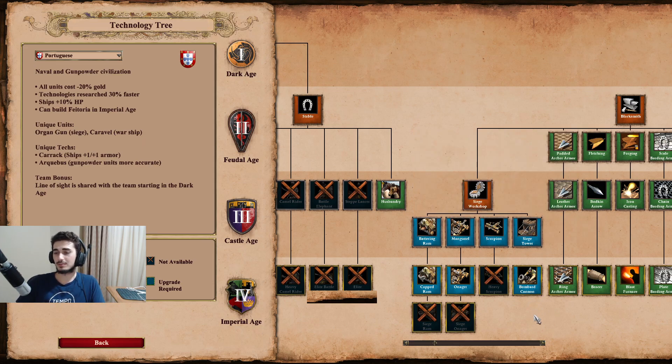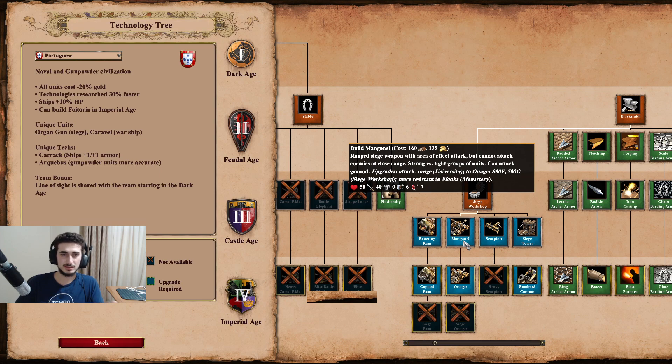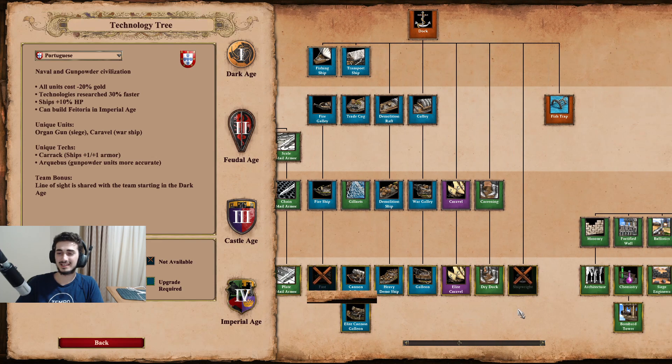Their siege is pretty mediocre, however Bombard Cannons benefit from Arquebus so in late game it's pretty much your go-to unit. You also get the gold discount on siege, I believe - it says all units so I think it applies, but I'm not 100% sure. Blacksmith gets full upgrades, which is very nice. Their dock is also very good, missing Shipwright and Fast Fire Ship but everything else is there. Their Caravel acts like a scorpion on water - very good against massed Galleons or Longboats, but not against Fast Fire Ships.